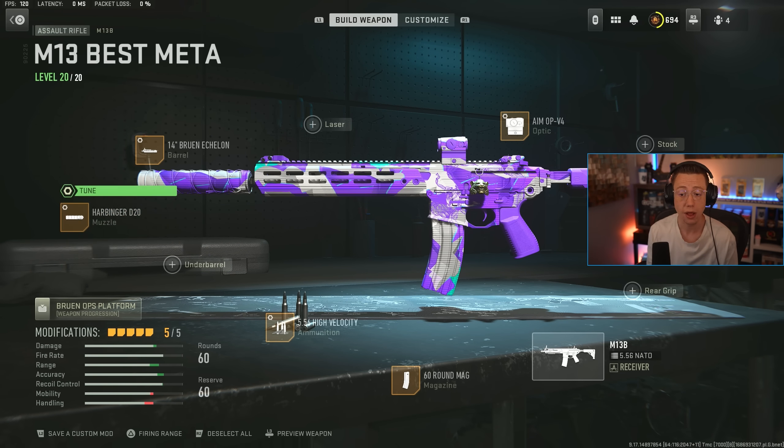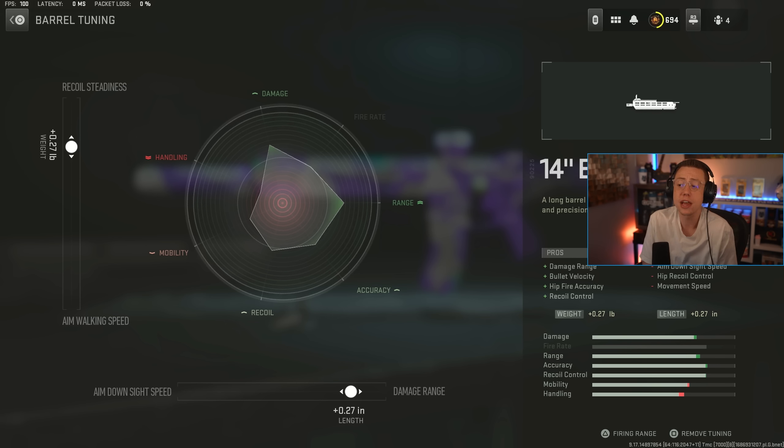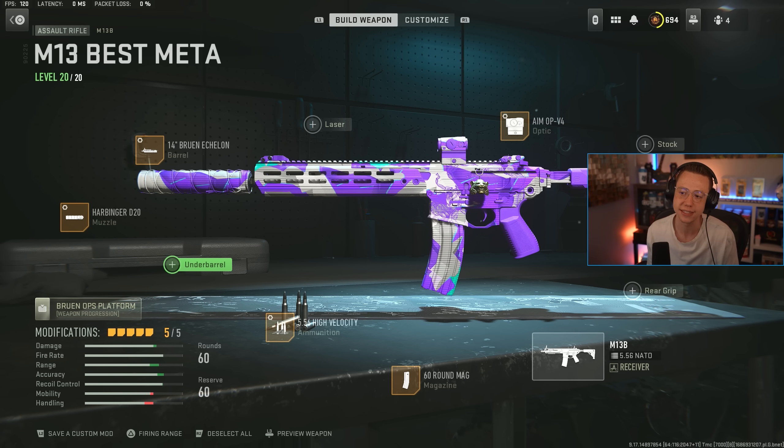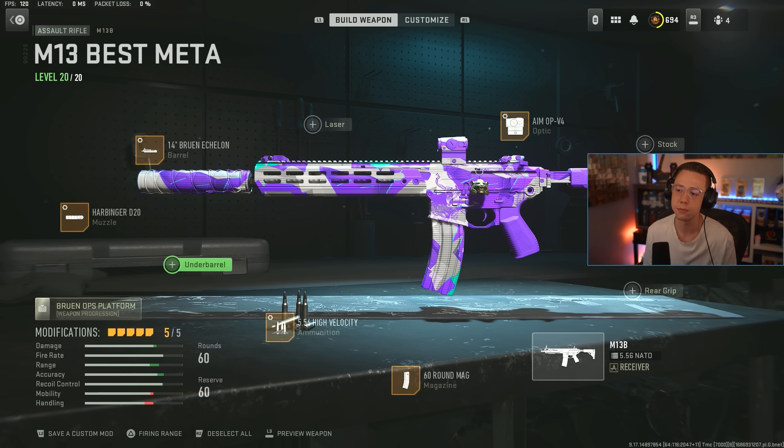I go for the Harbinger suppressor — it's heavier than the Echoless so it hurts ADS a bit, but it adds extra control on top of better velocity and damage range. Tuned for better velocity and ADS speed. Then the Echelon barrel — same deal as on the Lockman 556: better range, velocity, and control, tuned for better range and steadiness. Probably my go-to rifle right now; it still feels so reliable and consistent even after the health update.